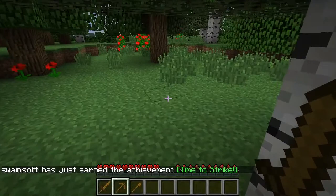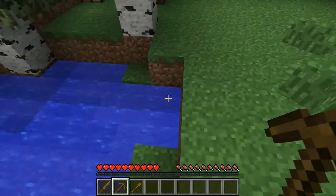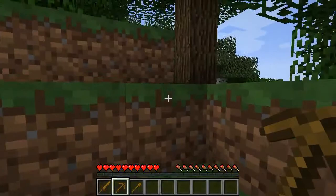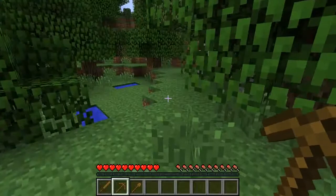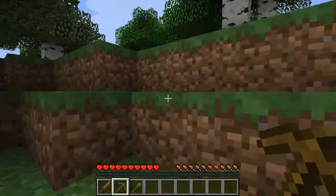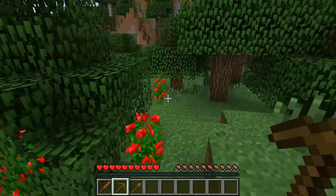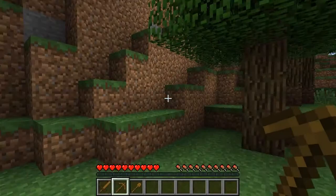Now we need to see if we can find some coal. Coal is going to be found in rocky sources, and I do not see anything that will work for us right here. If we cannot find coal we can make charcoal, which is simply burning wood and turning it into charcoal. I will show you that tonight — if I can find coal. If I cannot find coal I'll be showing it to you sooner than expected.